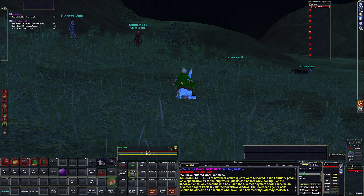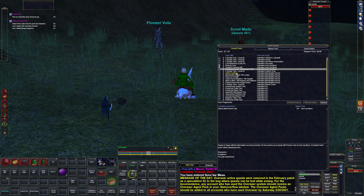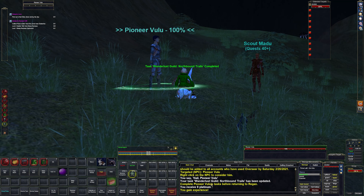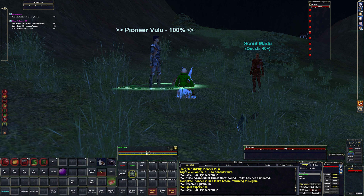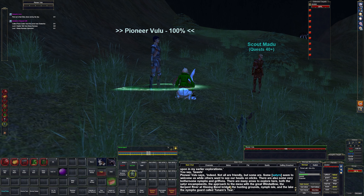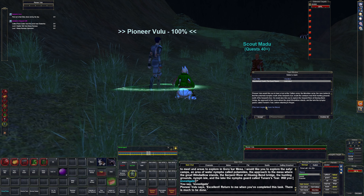We're back here in the mesa. Here is Pioneer Velu — we needed this for the Wonderlust Guild. Let's get that taken care of. Main chat: does he have anything to say to us? Beasts, satyrs stumbled — investigate. There we go.